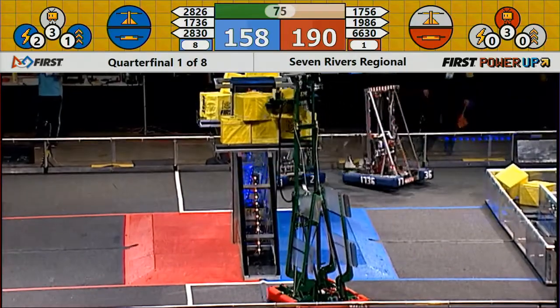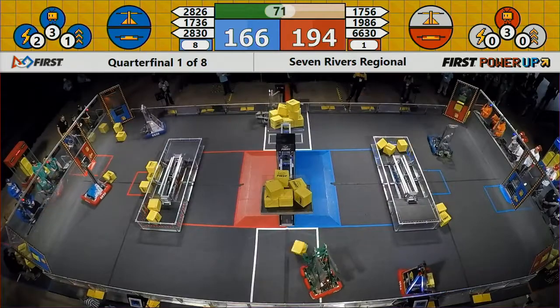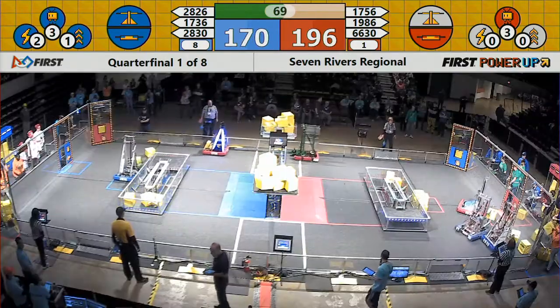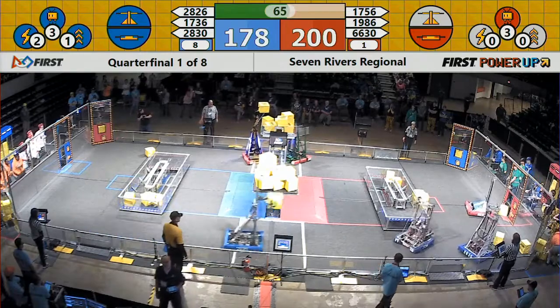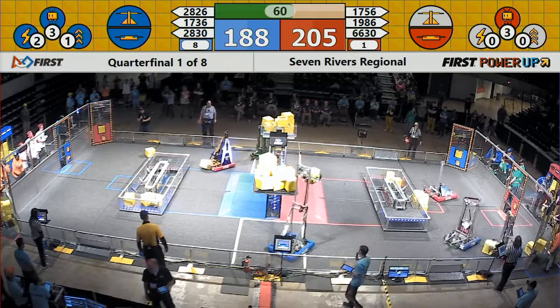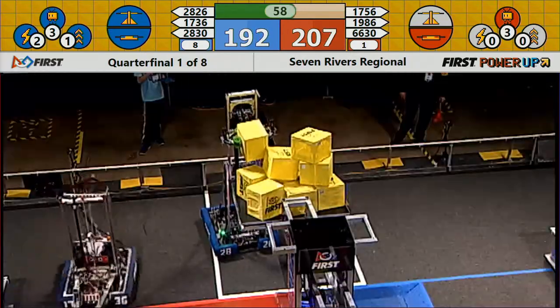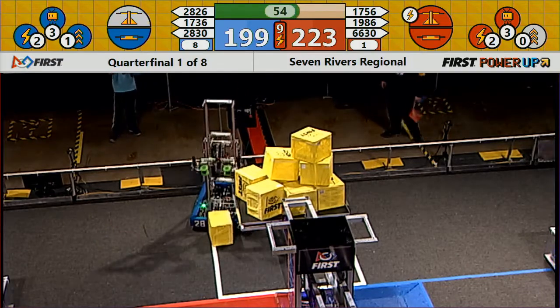Blue Alliance now using the Force power-up and the Levitate power-up. They have control of the scale at the moment in a close match as we're about halfway done. 2826 almost falling over but catching their balance, ready to put a power cube on their side of the scale — can't quite get it on.